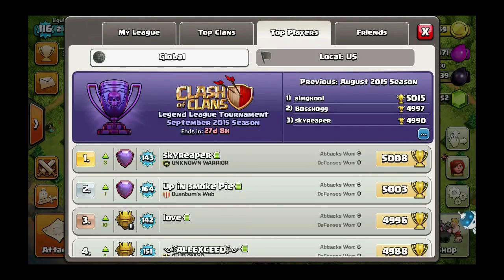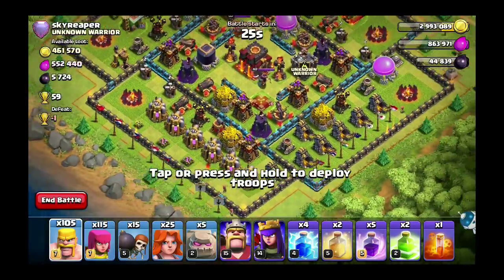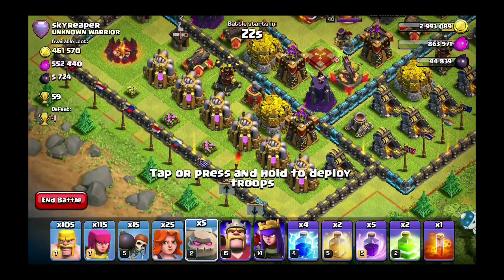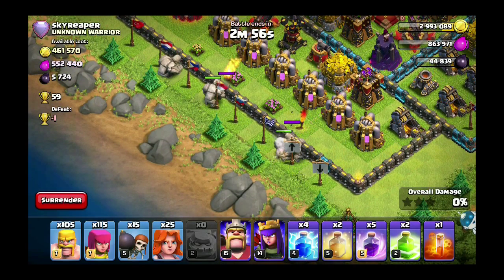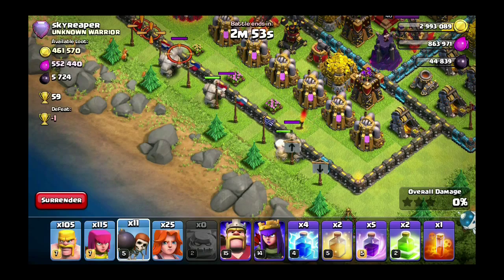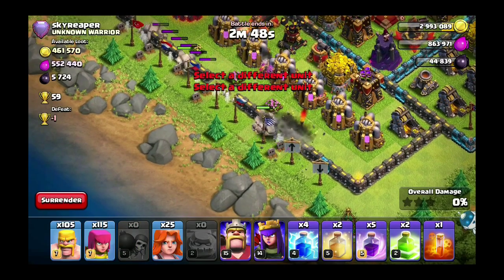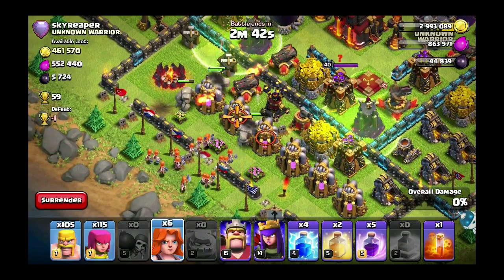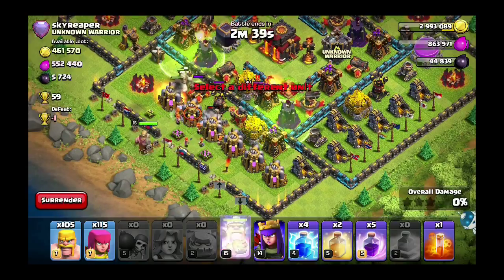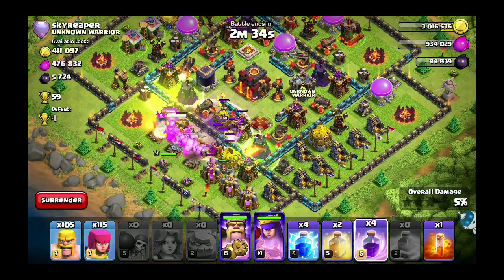We are attacking Sky Reaper right here — he's not even going to know what hit him. He won't ever know because it doesn't save the replay. Let's attack from this side and just spam them. The funny part is I didn't realize this — it keeps the levels of the troops that you actually have when you select the troops. So I don't think we'll three-star even with so many troops because my troops aren't that high level.